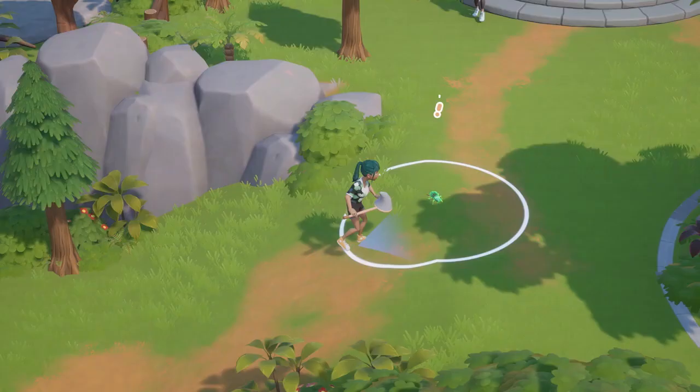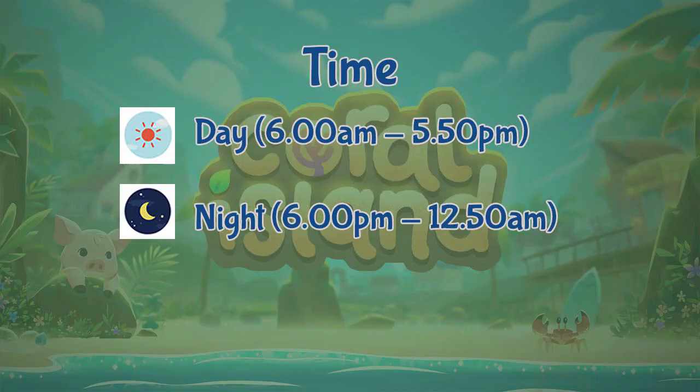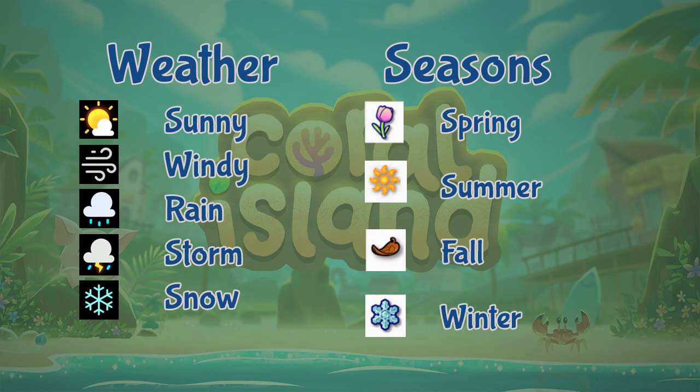Now let's check out where to find all the bugs and insects all across Coral Island. This is the map of Coral Island, and here are the places that you can find insects. Do take note this is not the most updated version of the map and more places can be found in future updates. For insects, they only have two types: daytime insects and nighttime insects. Here are the icons for weather — sunny, windy, rain, storms, and snow — as well as seasons: spring, summer, fall, and winter.